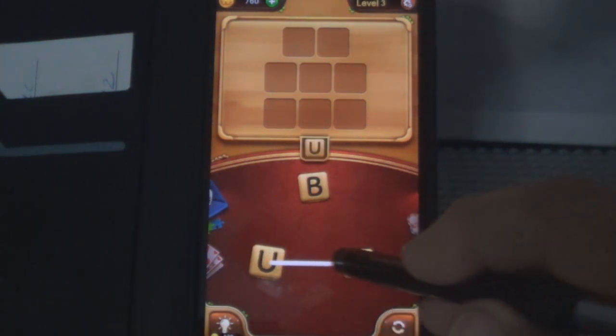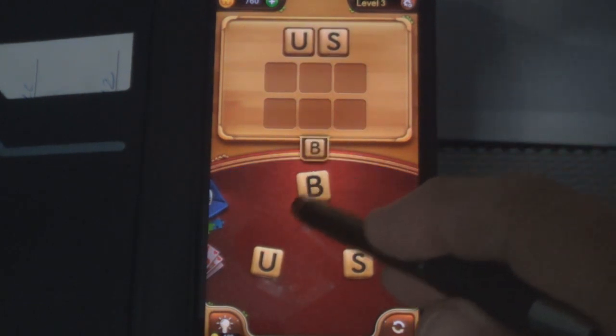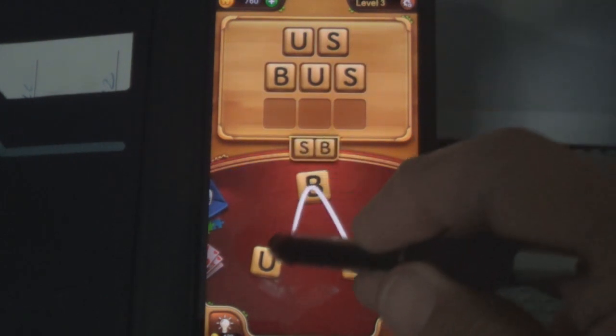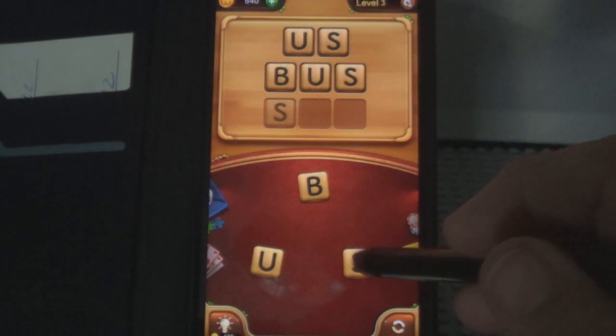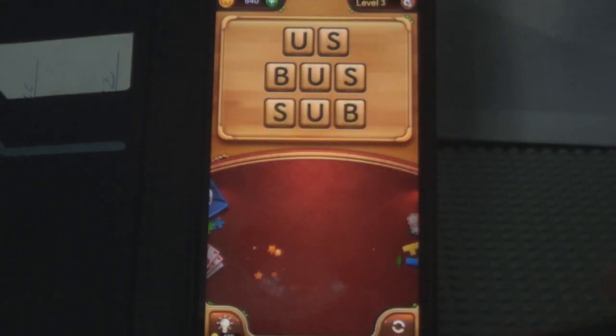Let's see — there's the two-letter. B-U-S, BUS — that worked. S-B — no, that didn't work. Let's click that and get some help. It gave us the first letter. All right, S-U-B — so you can get some help here too.